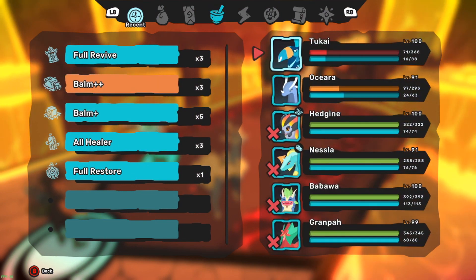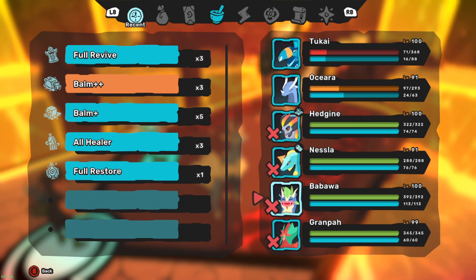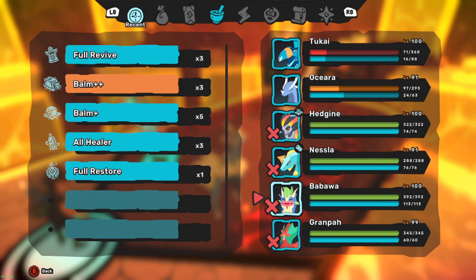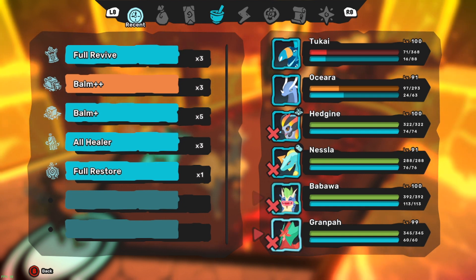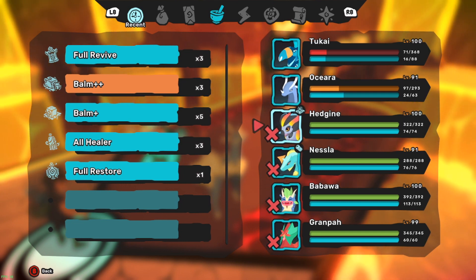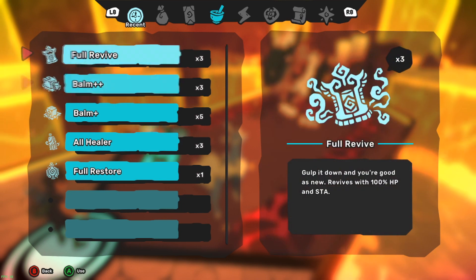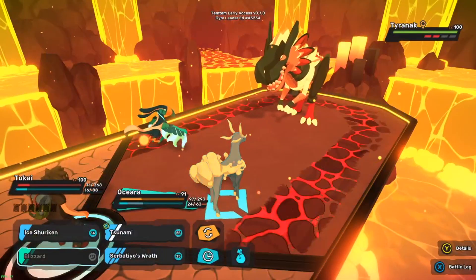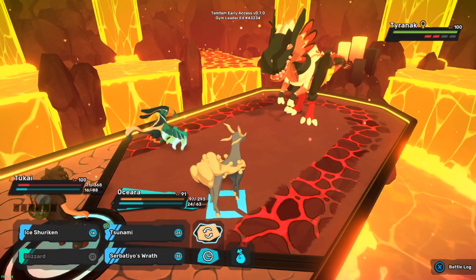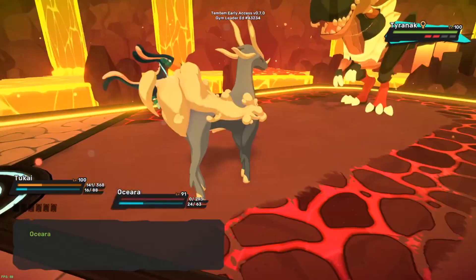I could heal here - I still have four guys. He's nature fire, so Babawa might actually be decent against him because it blocks fire and nature. Well it's neutral to nature. He's good against a lot of my team - head giant might be pretty - no, head giant's gonna get wrecked. He blocks most of my team, which is kind of scary. He's gonna go for plague - oh, he hit Oshiaro with it this time. Okay, that's fine.